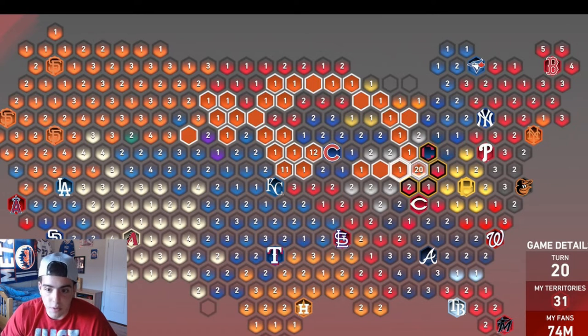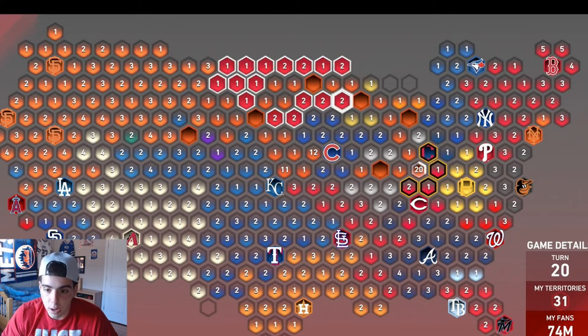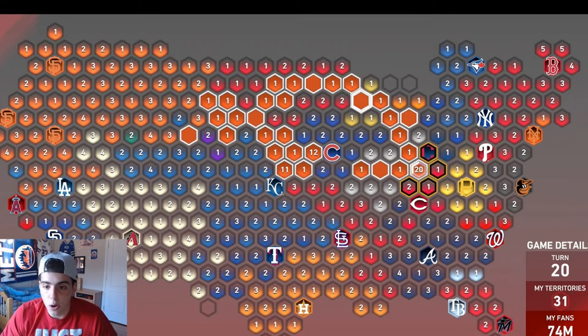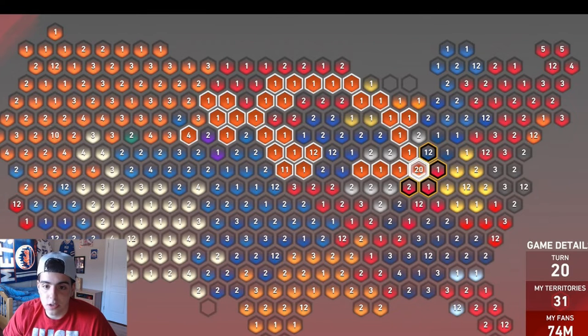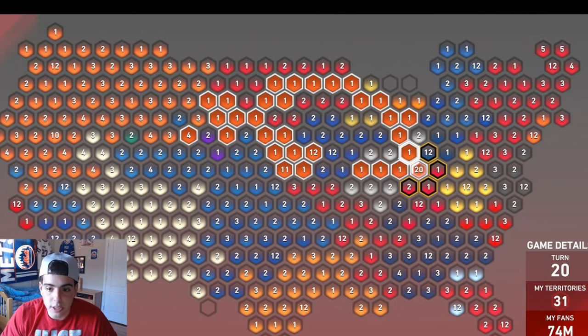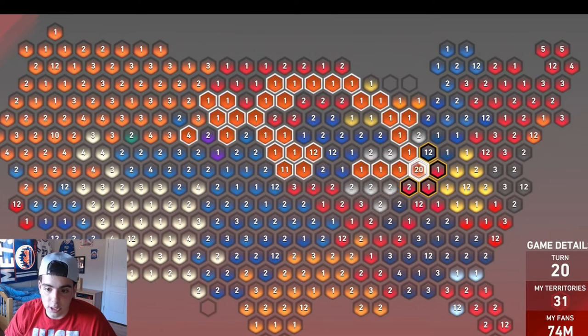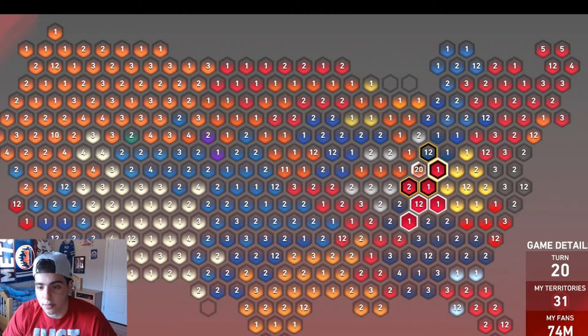I'm going to finish Conquest very soon. A lot of my subs wanted to know the easiest way to finish Conquest — this is it. Attack the Rockies, attack the Twins, then do exactly what I'm doing. Just win your games; it's not hard to win on Veteran. Even if you have a trash team you can just play small ball and win the games.